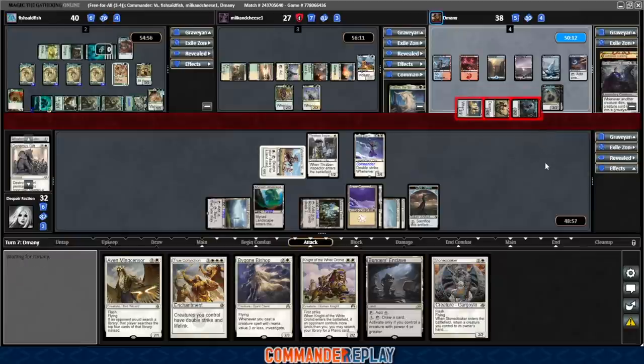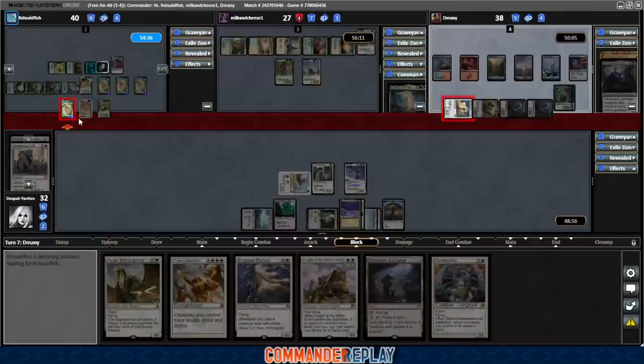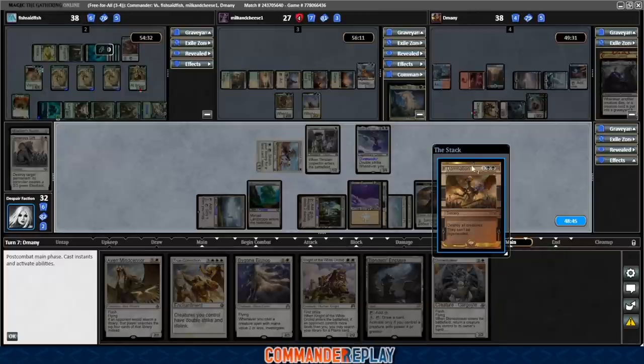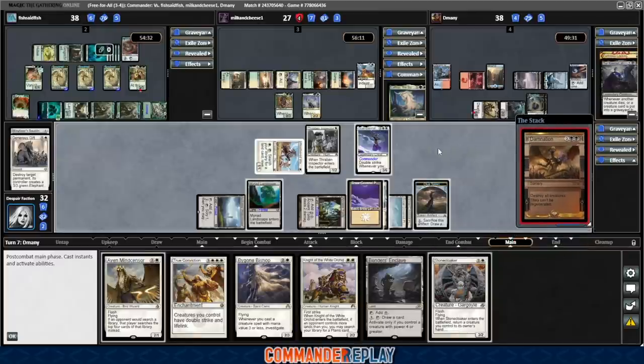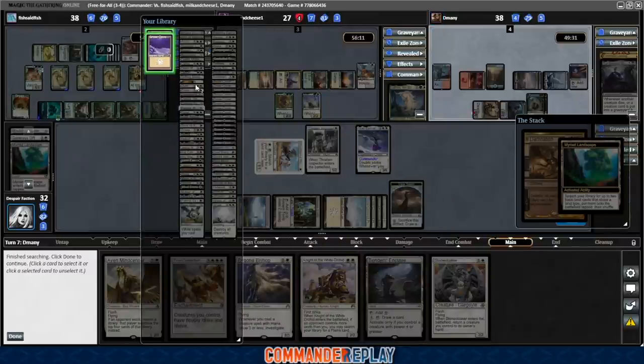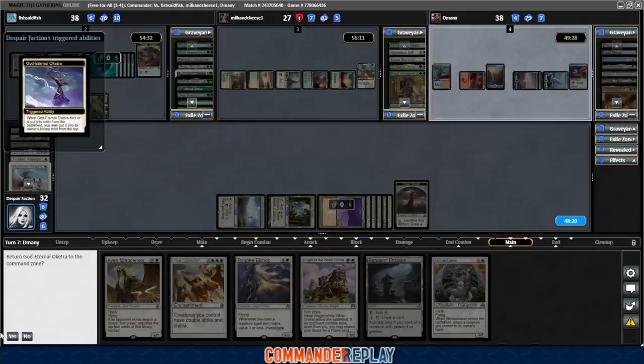Everything into Fish makes two more tokens, they'll block one with Kamahl. Grave Titan, Wood Elves, draws with Solemn. They get hit for two. There's the Damnation — that's exactly what I was counting on. Perfect. Fish is tapped out so don't expect any craziness over there. I think we just let everything go. What we'll do is crack this Myriad Landscape right now so we don't shuffle our God Eternal Oketra away. Everything worked out just the way I thought it would.